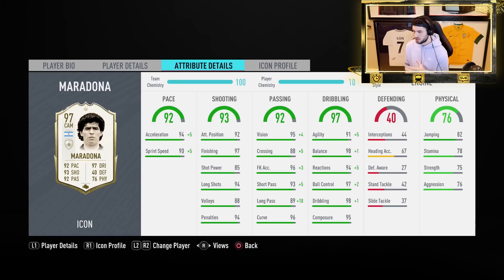He's got 95 composure, 98 balance, 91 agility, 94 reactions, 97 ball control, 98 dribbling. The number one thing I've noticed on this card is his dribbling — it's the best I've used out of any card in this game. He's got 82 jumping, 78 stamina, 75 strength, and 76 aggression.